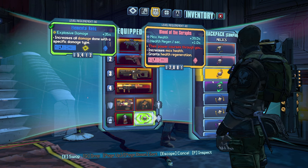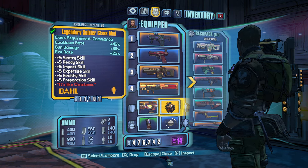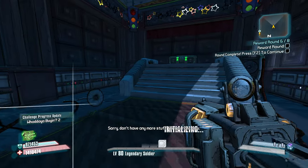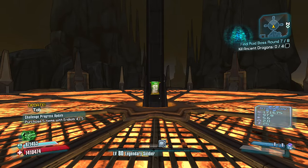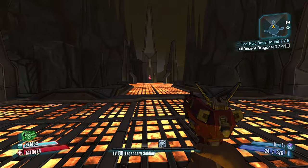Praying that my turrets can block enough that I don't die. Let's go cooldown rate. Use these skills and just pray to the heavens that my turrets can tank the dragons for me.